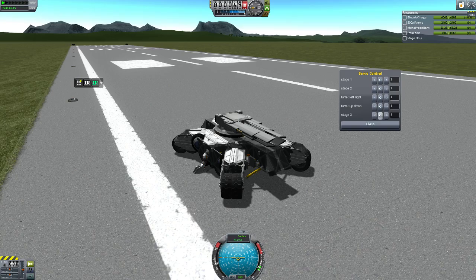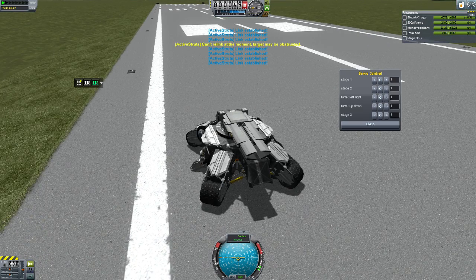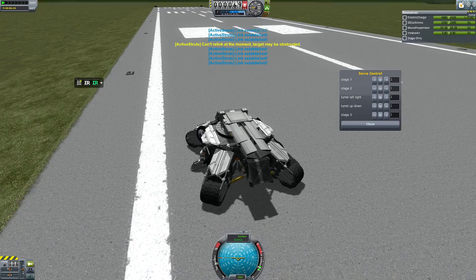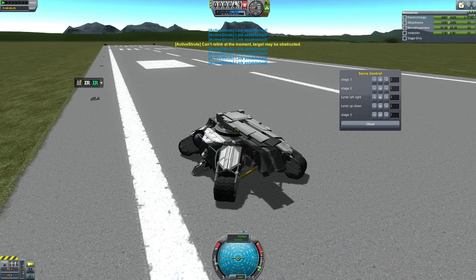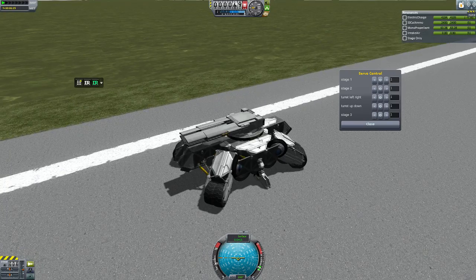Then you press the third stage, and then you activate the struts again and press on the handbrakes. And now you have a stable platform.